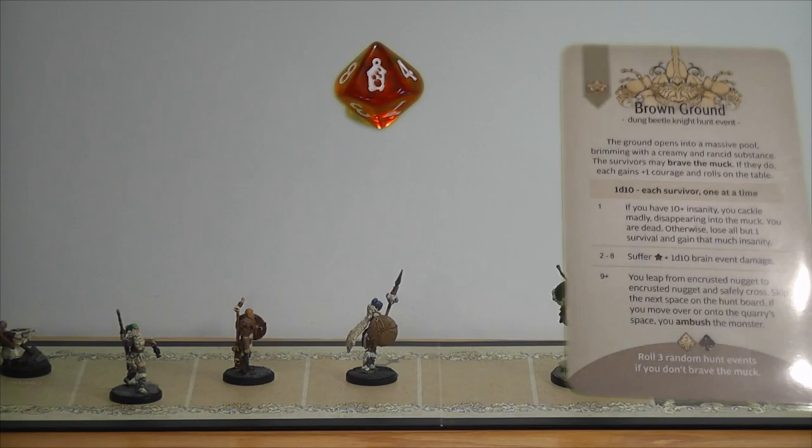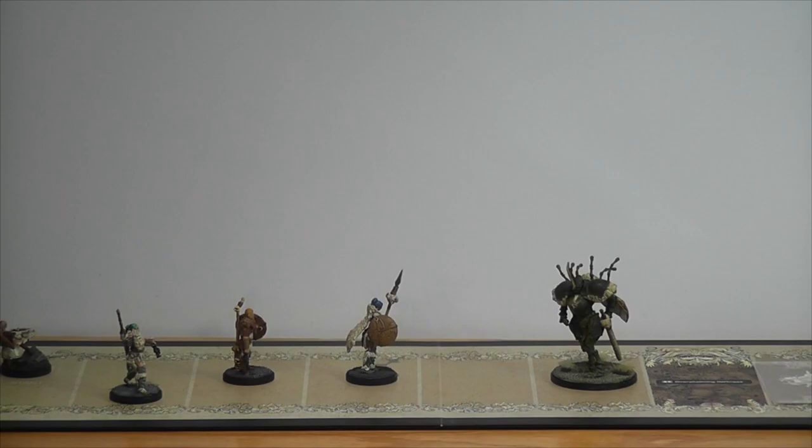Lightning rolls a 9 on the Brown Ground table. You leap from encrusted nugget to encrusted nugget and safely cross — skip the next hunt space on the hunt board, and if you move over or onto the quarry space, you ambush the monster. So we'll be ambushing the Dungbeetle. Thunder and Kenna also roll high enough — we are triple ambushing. Arrow rolls poorly and suffers one plus d10 brain event damage, getting three, dropping her to zero insanity.